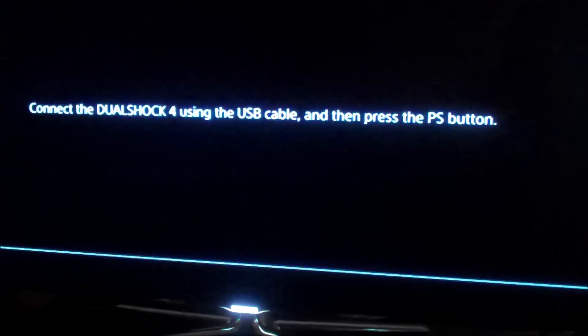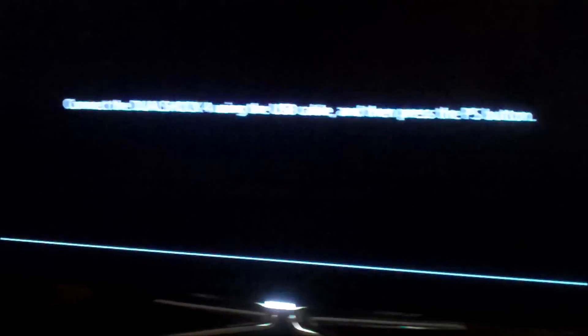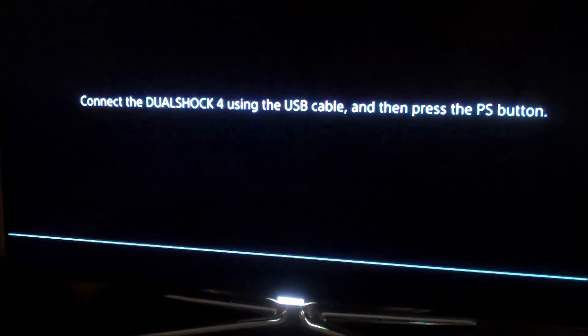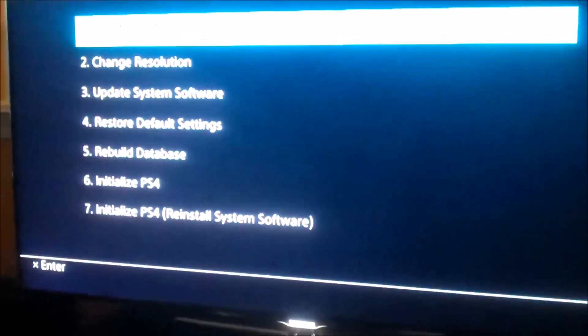Then you can just let go. So now the console is completely powered off. If I power the console back up — just press the power button once — it will come on. Now I need to adjust my TV input real quick. And over to the TV. Now you'll see that the PlayStation has rebooted and asked me to connect my DualShock 4 with the USB cable, which I've already done. I'm going to go ahead and push the PlayStation button. And now we are in safe mode.